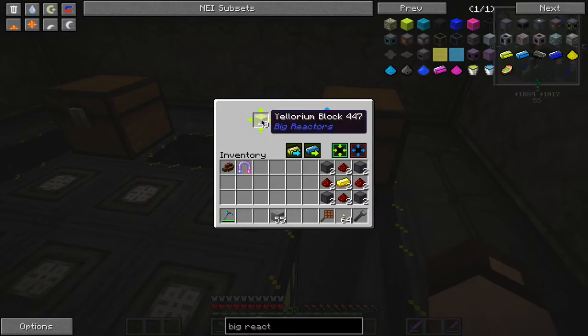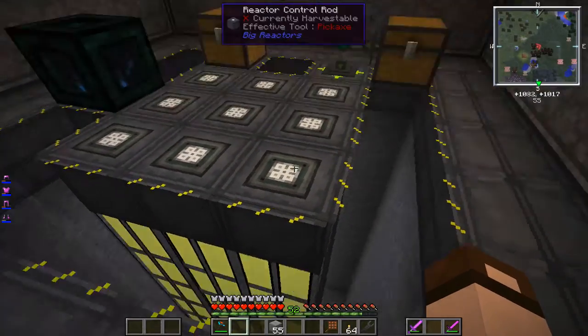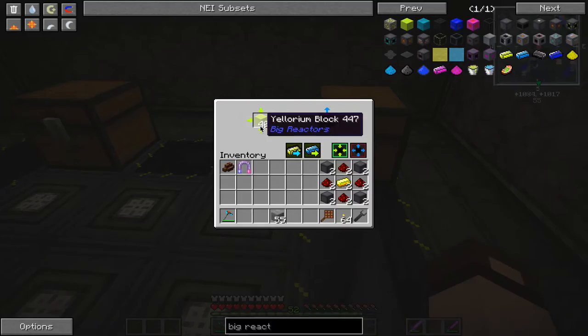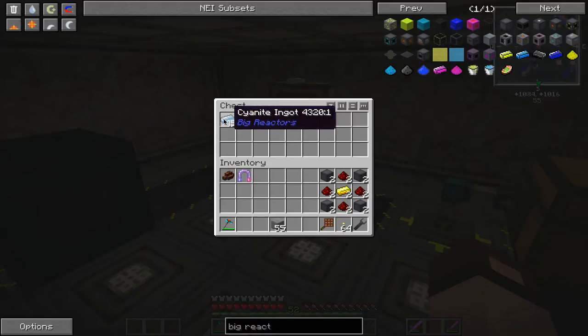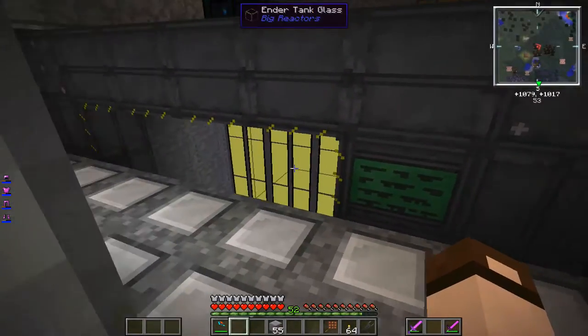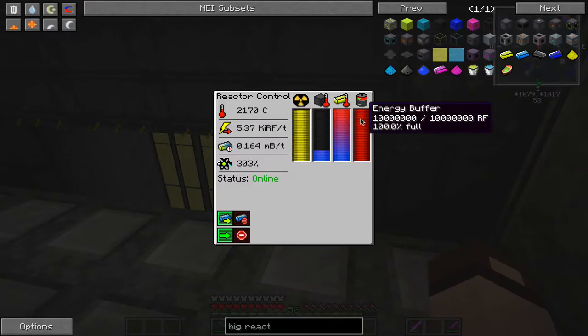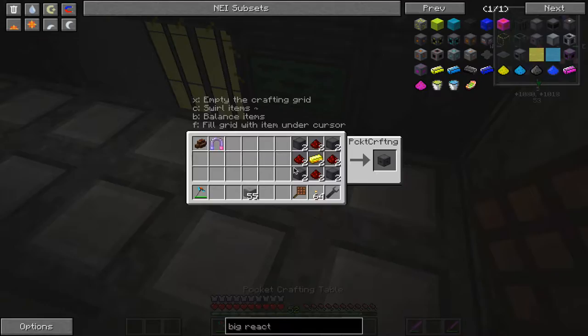It really sucked in almost a whole stack of Eulorium blocks to fill it up — that was about nine stacks of Eulorium ingots — and it still has a little bit left. Thankfully it takes them in blocks as well as ingot form. It's burned through about 45 ingots overnight. Now because it's completely full, it really should shut down, so we're going to make some changes to it.